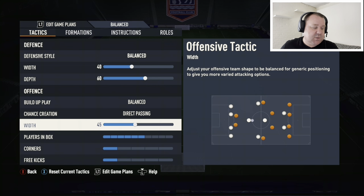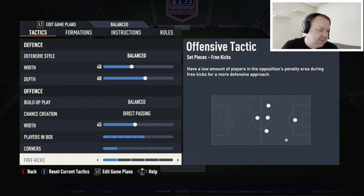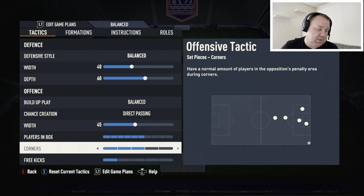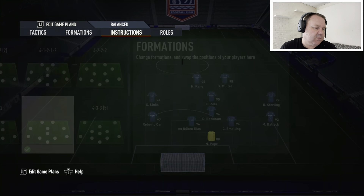Offensive width, just brought this down to 45, because there can be a little bit of space in the middle of the pitch. So just bring those wide men ever so slightly, so that if you want a right-stick switch to one of them and bring them in to help when you're defending, you've got that option. Players into the box: six. Corners and free kicks are both on one each. The higher you set it, the more chance you've got of being caught on the counter-attack.